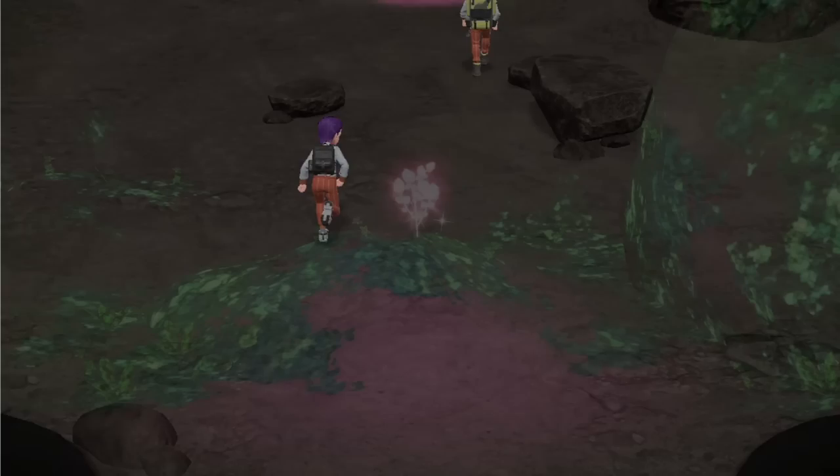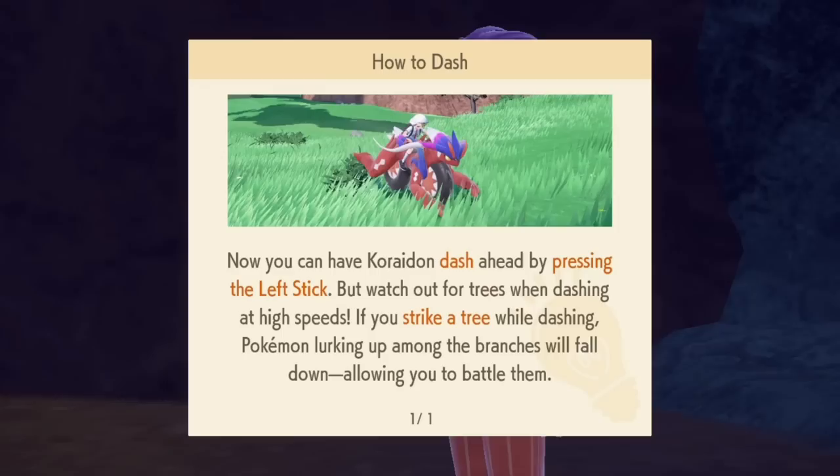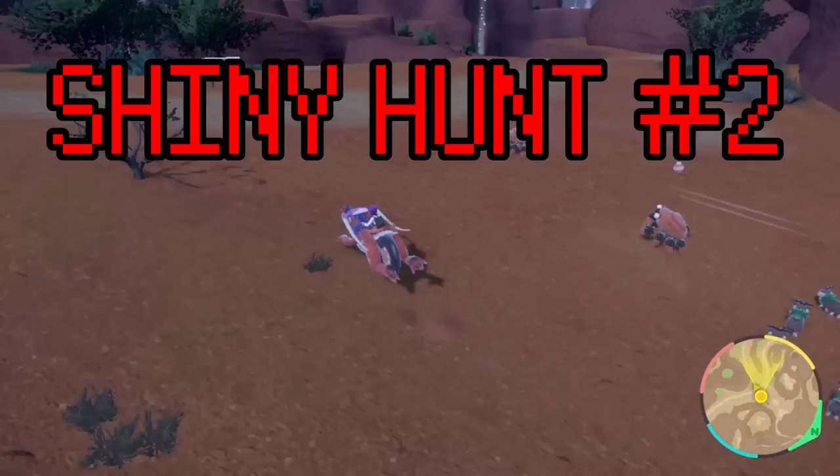The only thing to do after killing an innocent creature is to invade its home. Arvin makes us a well-deserved sandwich that I feed to my dog, and now Corridon can run faster. Which is perfect timing, because the next badge we're going to attempt is the grass one.